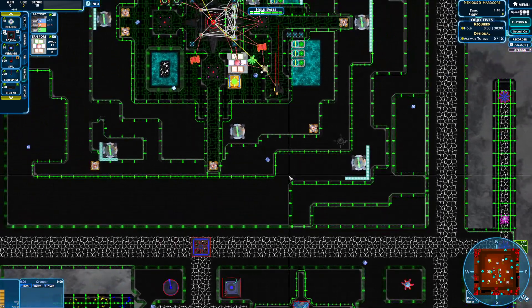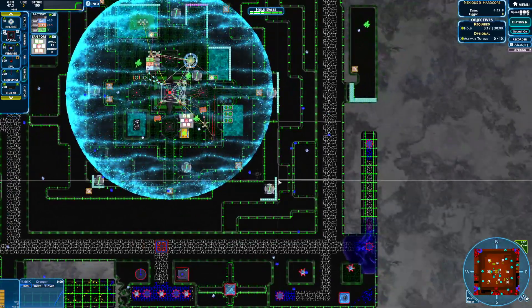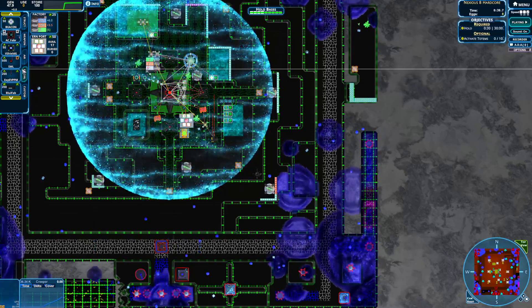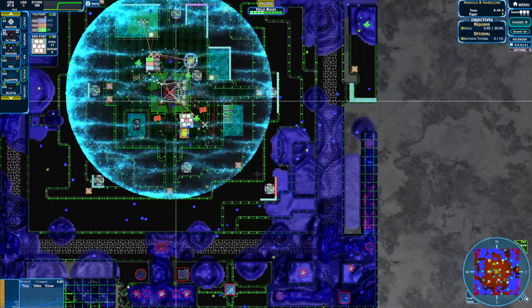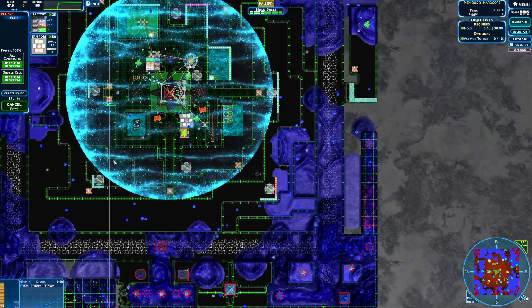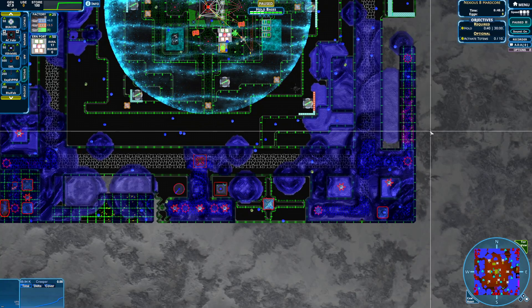To start off, you get this big shield. There's also Creeper Rain on the map — very dangerous. For all of these weapons that you have, this shield is not going to keep you safe. This will keep you safe across a couple dozen layers of Creeper, but there's no Creeper cap. It will be assaulting you with several hundred layers of Creeper.